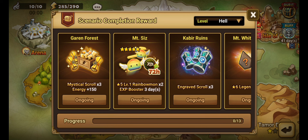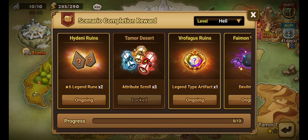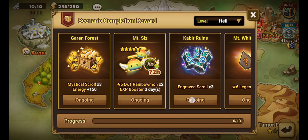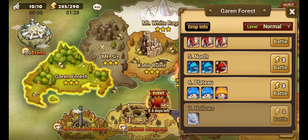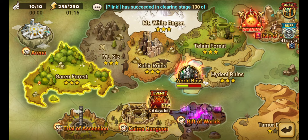Ten mystical scrolls at the end when you do Charuka Remains on hard mode. Hell mode rewards are really good: three mystical scrolls and 150 energy, two 5-star rainbow mons, a 3-day XP booster, three engraved scrolls, two 6-star legendary runes you don't get to pick, three mystical scrolls, 1.5 million mana, two more runes, three attribute scrolls, a legendary artifact — good — a devil mon — really good — two more legendary runes, a legendary artifact, a super angel mon, and another devil mon. All the hell rewards are worth it. For those of us who've already done it, we have to go back and clear stage 7 of all of them — about 14 runs.